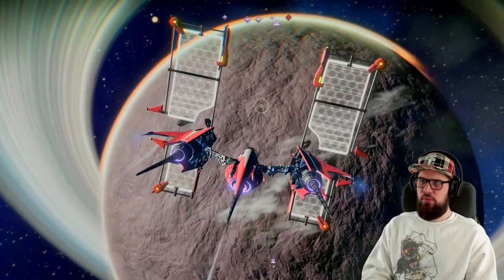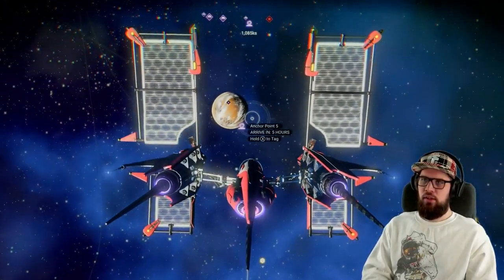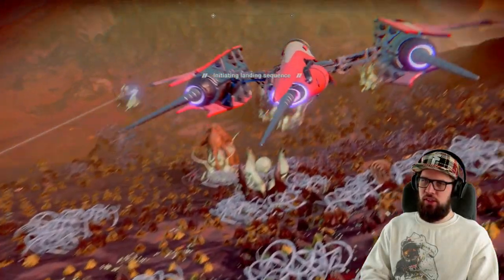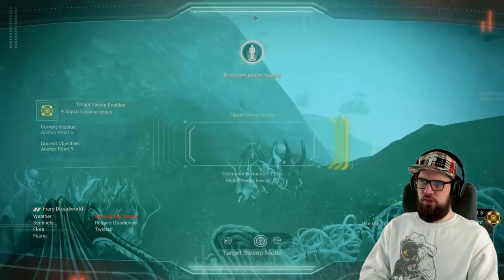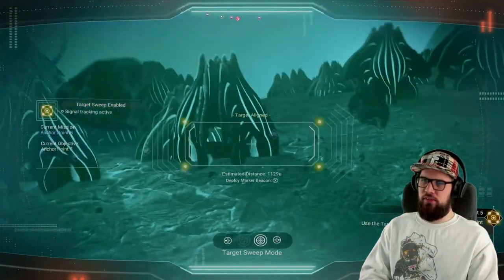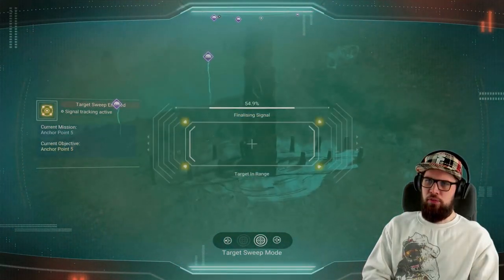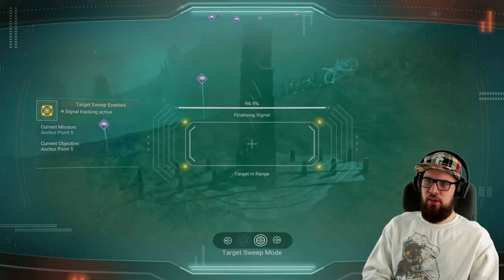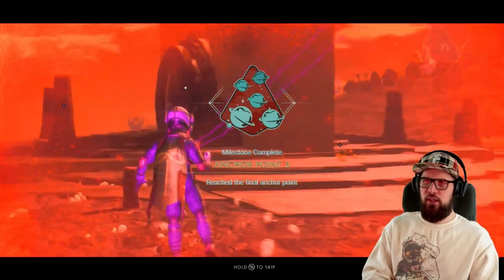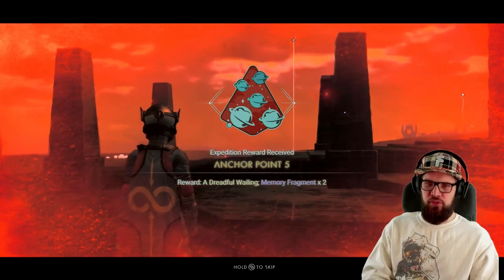When you arrive at the target system make sure to locate the item on your HUD and pulse there. Make your way to the approximate location and land your starship. Get out and use the target sweep function on the analysis visor to home in on the exact location. Check that you're still going in the right direction, and when you're close by the signal should finalize on the location. Reaching it will reward you with the Anchor Point 5 milestone, and claiming this unlocks a Dreadful Wailing and two memory fragments.